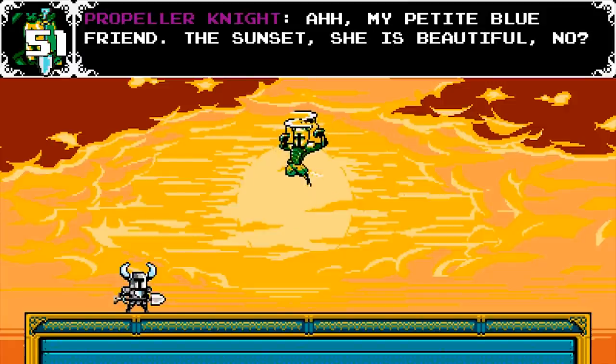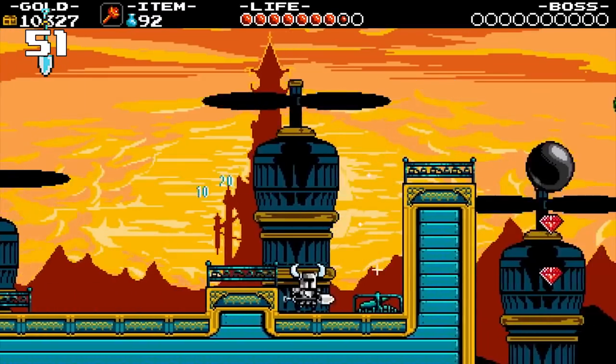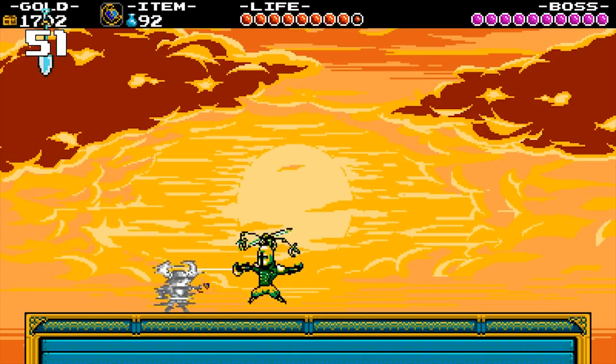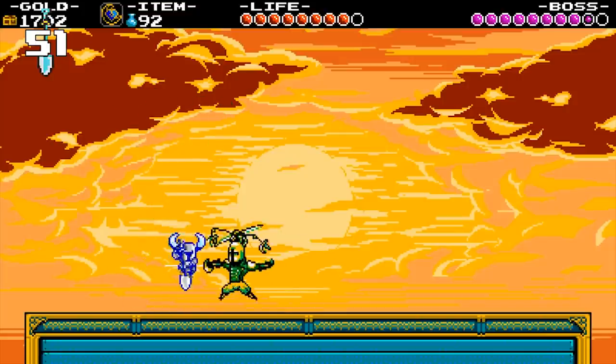Last but not least, the eighth member of the Order is Propeller Knight, commander of the Flying Machine — one of the most difficult levels of the game. Armed with a rapier sword, he's a talented aerodynamic fencer thanks to his weird heli-helmet.